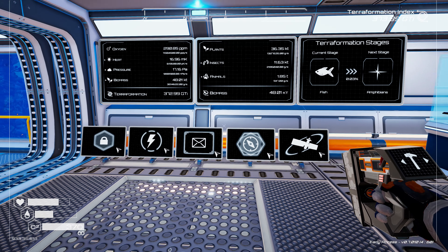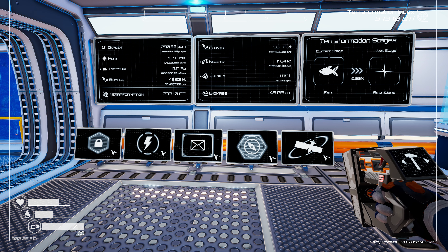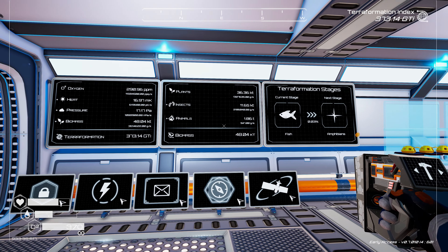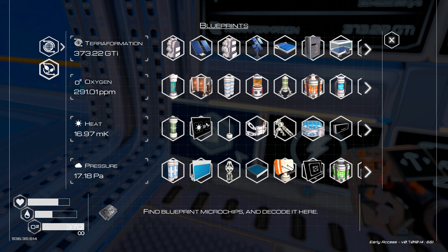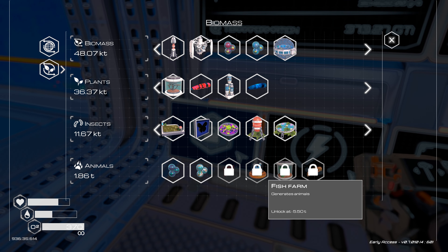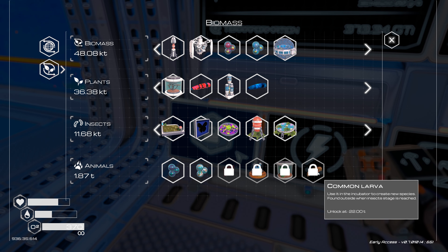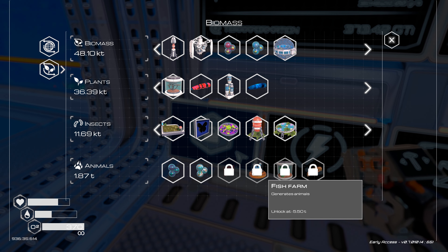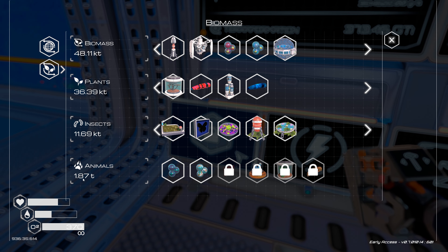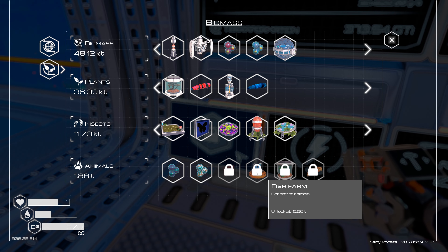Hello and welcome to Cutter Builds. We're back with another episode of Planet Crafter, and this may be our final episode for just a little while. We're getting pretty close to moving out on the animals - we're at 1.8 tons. As you can see, the only thing left to unlock in the entire tree is these four items under animals, and the only notable one is the fish farm that unlocks at 5.5 tons. We're already at 1.88 and ticking by pretty quick - we'll be there in no time.